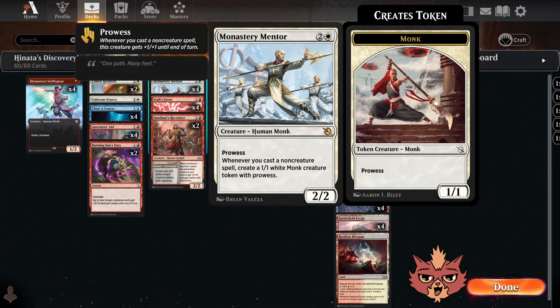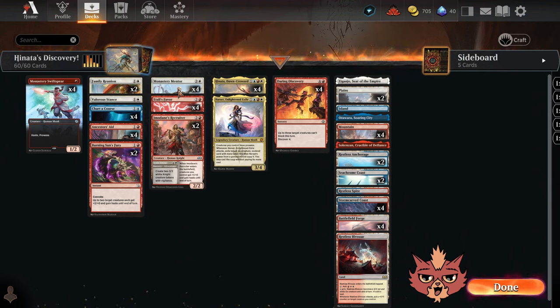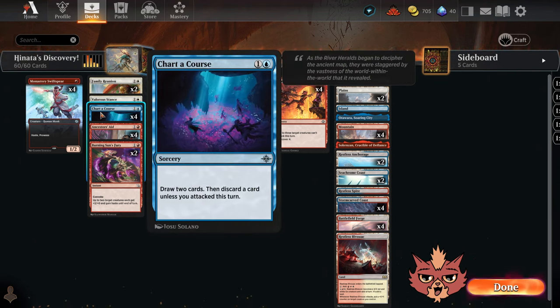We can go wide super fast and effective with Monastery Mentor. The biggest problem with this card is actually just keeping it on the board. For this type of deck, I actually opted for like no protection — well, we do have a single Valorous Stance in here as well as a couple Family Reunions. Family Reunion is a two mana instant speed — choose one: creatures you control get plus one plus one until end of turn, or creatures you control gain hexproof until end of turn. Pretty sick card.